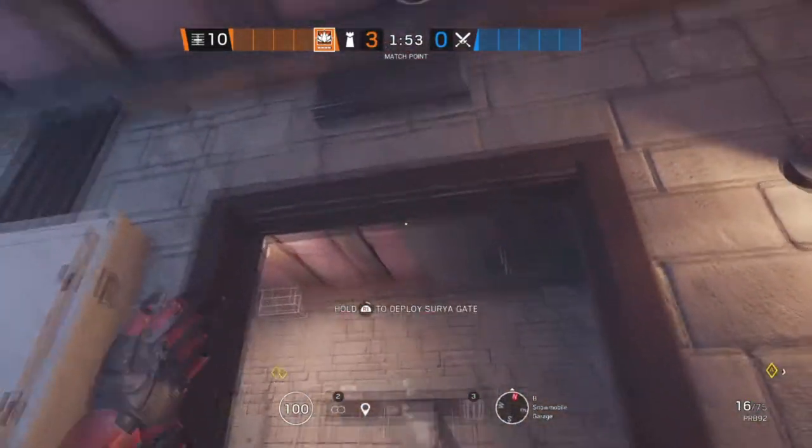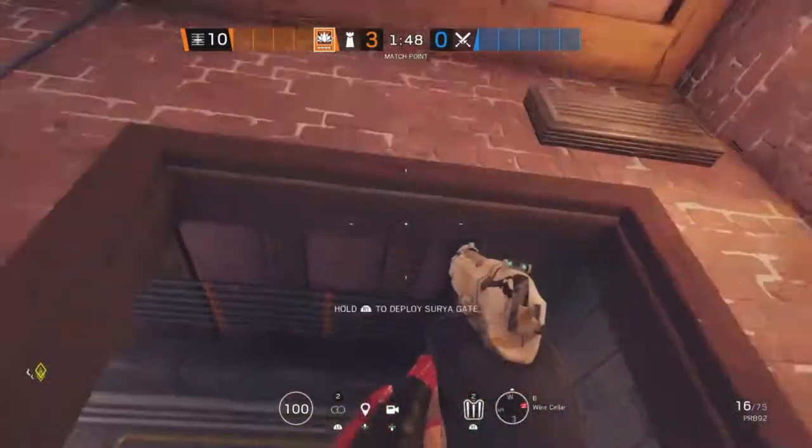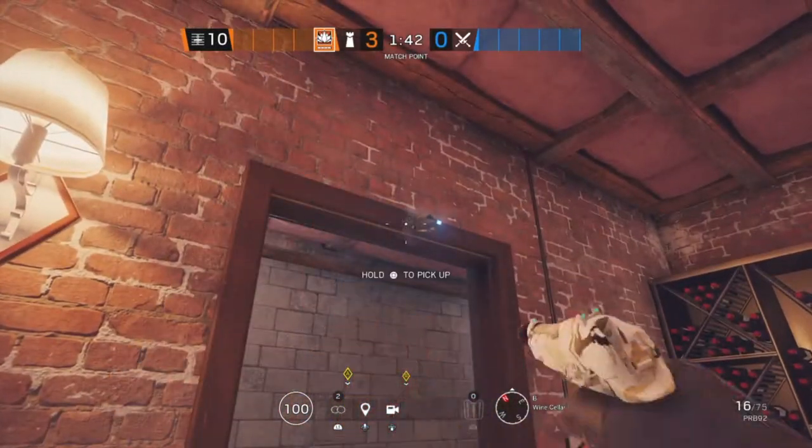The next site on Chalet is Wine Cellar and Snowmobile Garage. Starting off in Snowmobile Garage, we're going to put an Aruni on that doorway. In Wine Cellar, we're going to put the second one on this doorway, and the last one is going to be on this doorway.